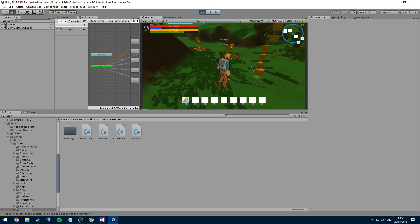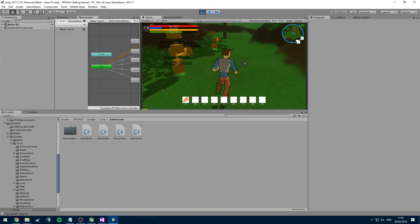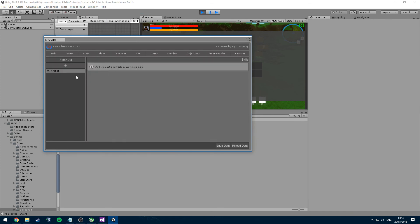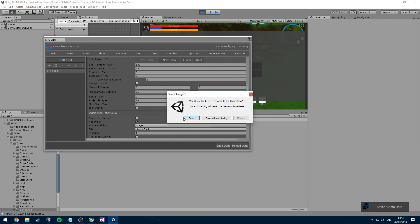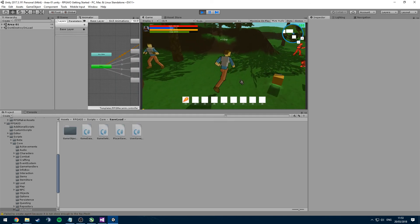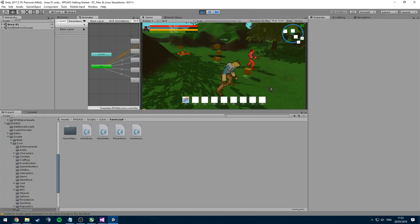Because we set the casting time to zero, we're not actually seeing the stunned animation. If we go back to the main menu and set the total cast time to 2 seconds — with 2 seconds of casting time — now when we try to use the skill we'll spend 2 seconds in the stunned animation before throwing the fireball out.